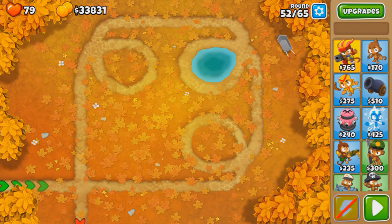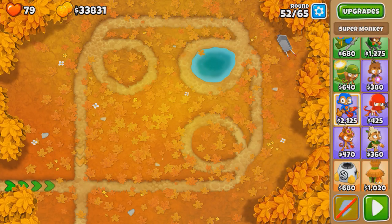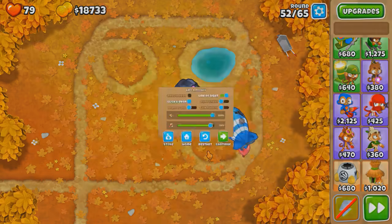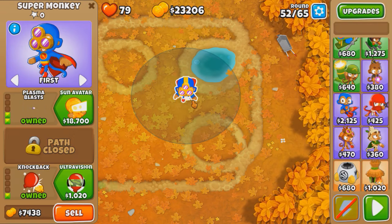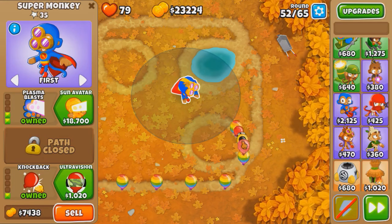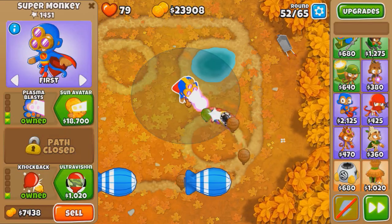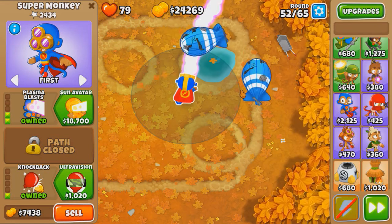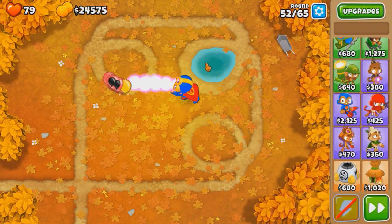Round 52 has ceramics, rainbows, and MOABs — a really tough one. Super monkey: I probably want to get rid of super eventually because it's really expensive. I think I want to try dark knight but I should wait till the late 50s to use it. Could still be super monkey — I just gotta spend less. Not sure there's enough pierce on the supers but this is pretty cheap in the grand scheme. Yeah, this should easily work — round 52 done.